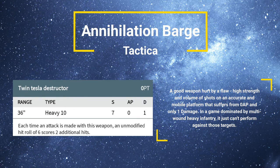The rest of the stat line — Strength 7 isn't too bad, it's a medium weapon system — but it has 0 AP and Damage 1, and therein lies the biggest flaw of this weapon system. If you're up against light infantry, that's not too much of a problem; you will shred them, you're going to get lots of hits and cause lots of damage. Orks, Tyranids, and Daemons are all going to despise this weapon system.